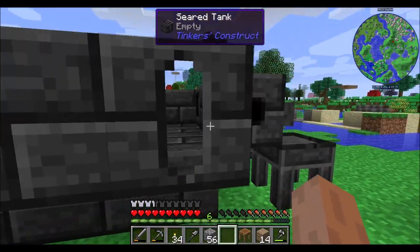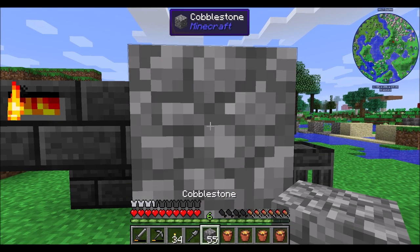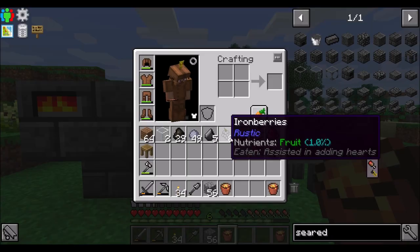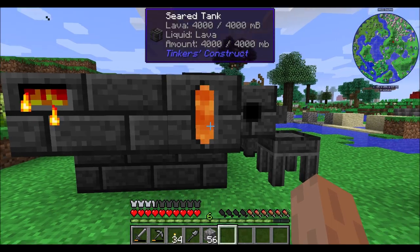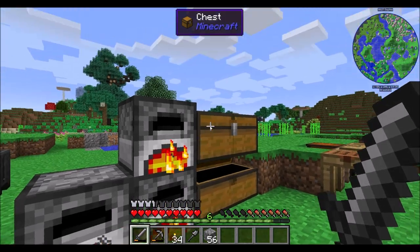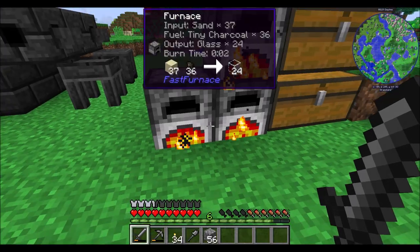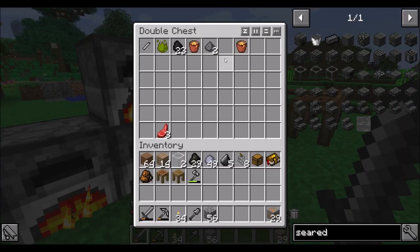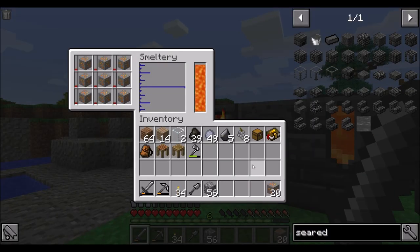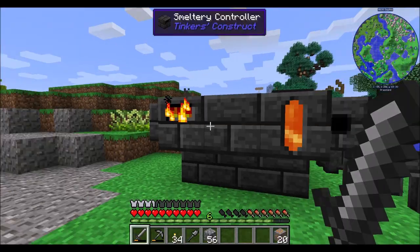Smeltery controller online - beautiful! This guy can hold four buckets worth of lava. We'll just hang on to our extra lava here for a minute. We should be good now to smelt ourselves some copper. Let's get that going - I'm just going to throw it all in there. That looks like it smelts pretty quickly, which is cool.